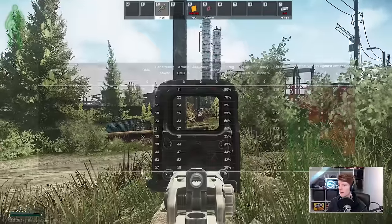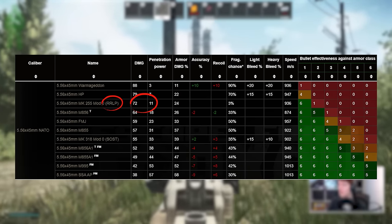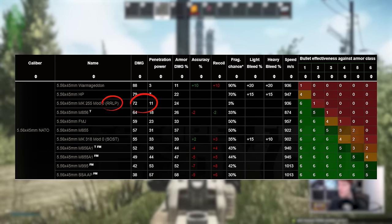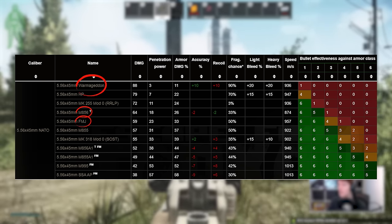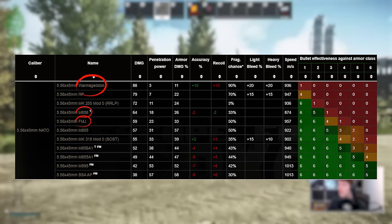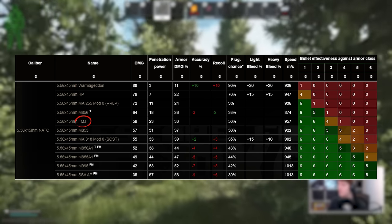From level 1, we're staring down the barrel of RRLP, with 72 damage but only 11 pen, and an ammo that no one has really ever even looked at before. Peacekeeper 2's M856, FMJ, and Warmageddon don't offer much respite, with FMJ probably being the best here unless you're looking to leg meta someone, as this has at least 23 pen.